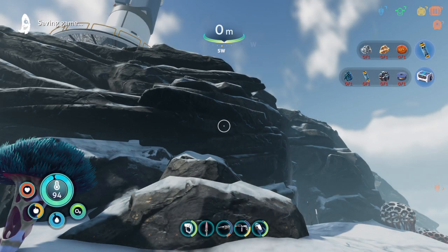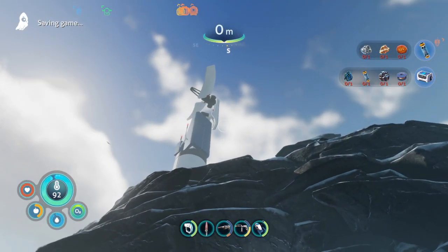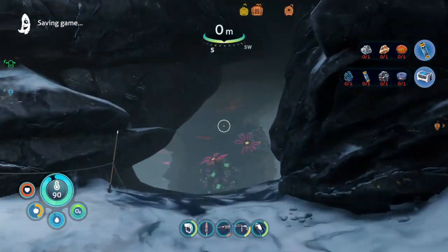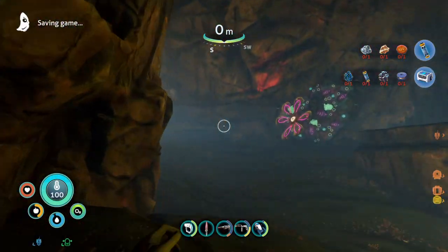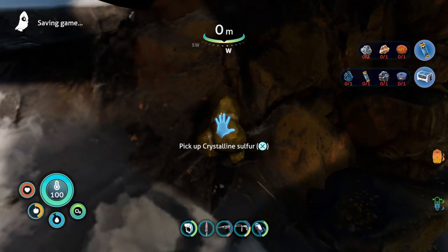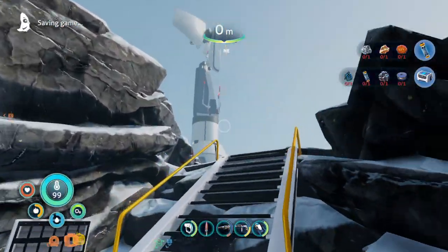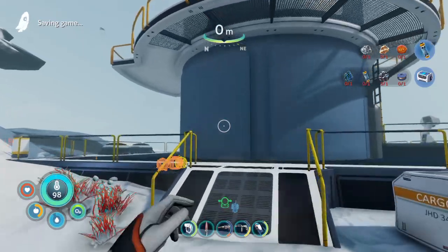Hello everyone, my name is Boss Jillian. We're here in Subnautica: Below Zero, and here's a quick little update. We've been doing a lot of stuff around getting what we need. Let's go see if this is the right tower, which should give us an achievement if it is.